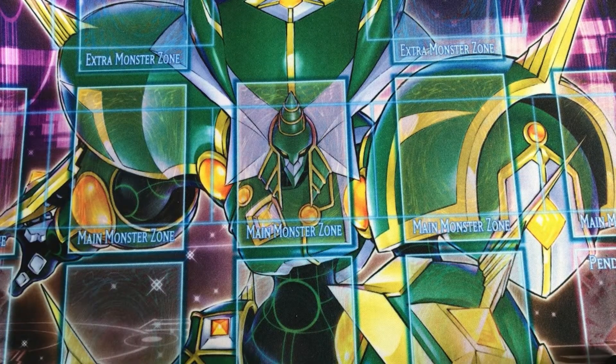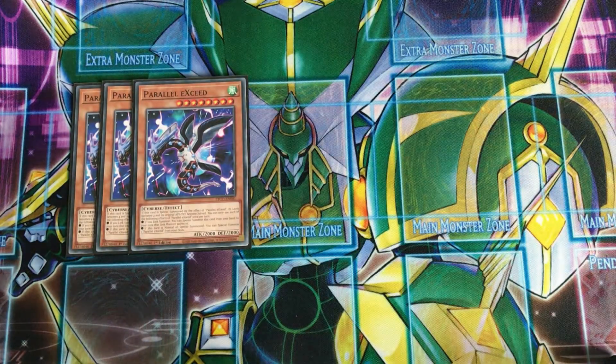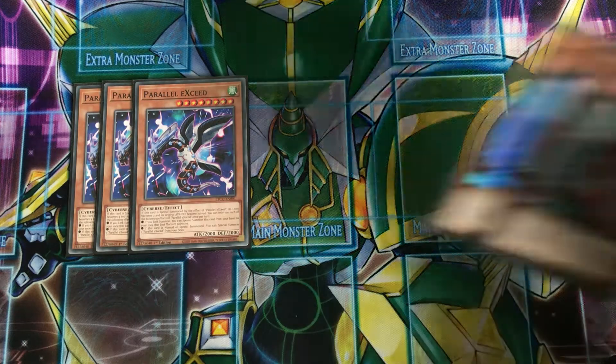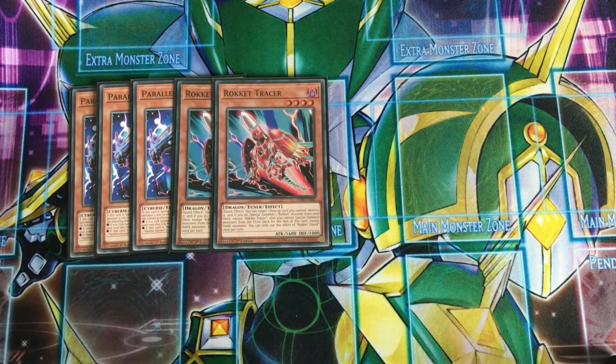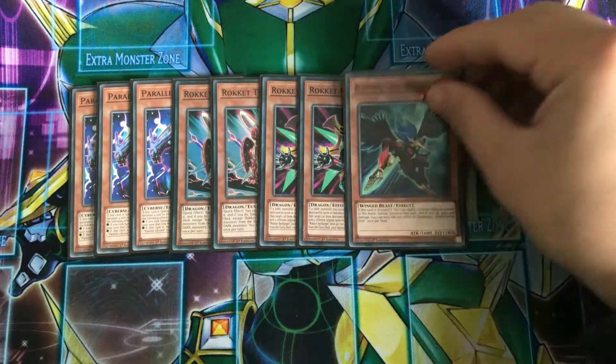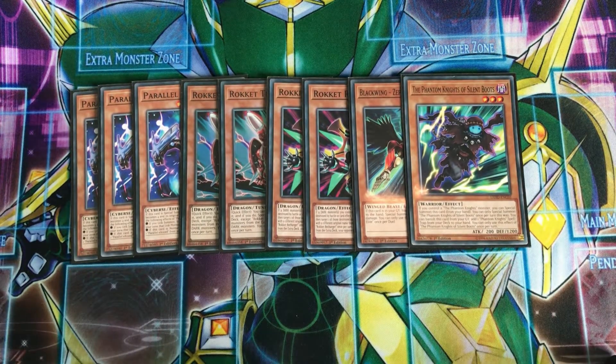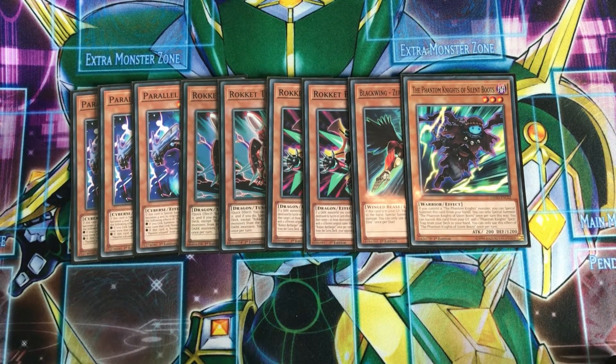Going to other monsters that we're playing in the deck, playing three Parallel Xyz — it's good being able to chain block the Wire Strix from an Ash — two Rocket Tracer, two Rocket Recharger, one Zephyros, and one Silent Boots. The rockets are in there because Quick Launch is also a one card combo, using Boots like to launch and Strike a Dragon to get into a rank four through Tracer and Recharger.